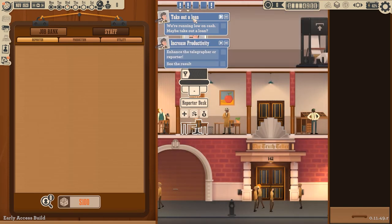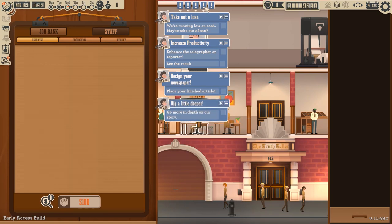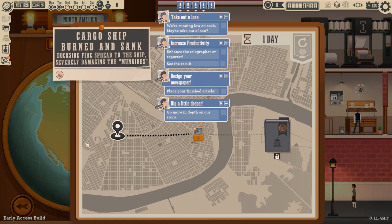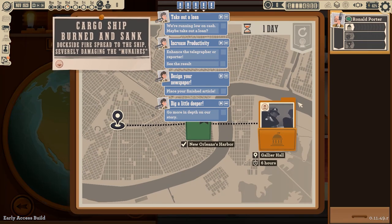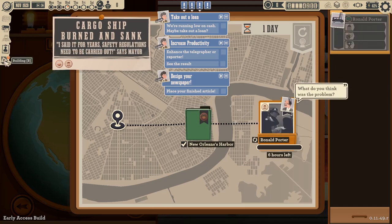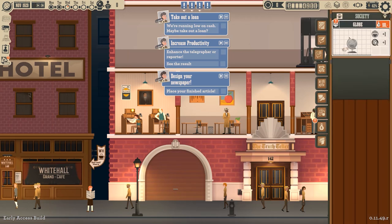Enhance — see the result. We're going to pause because things are out of control. What's that? Dig a little deeper, more in-depth on your story. Is this the one we're working on? Yes, absolutely. We're going to do that. Now, what else do we have to build?